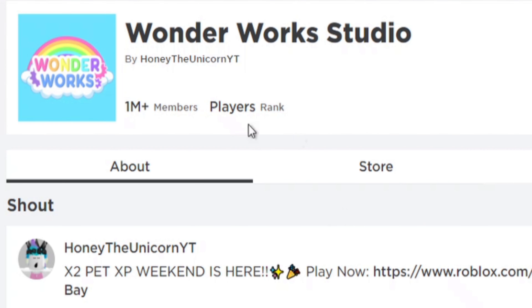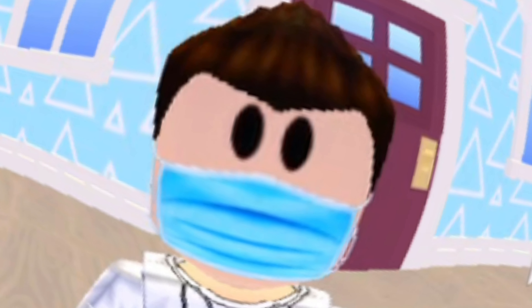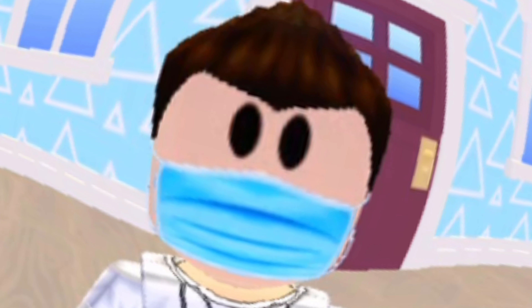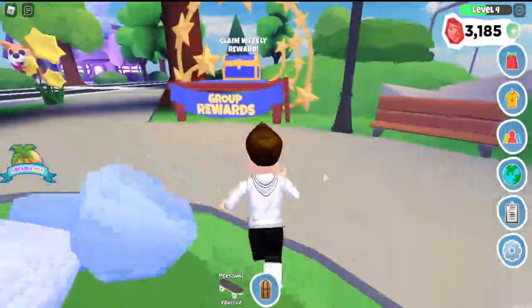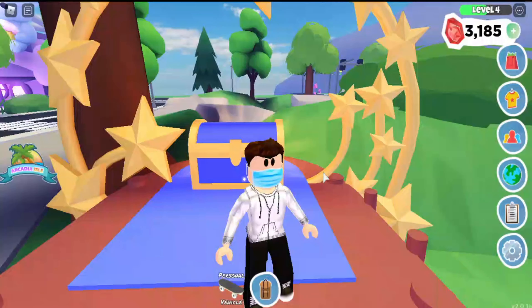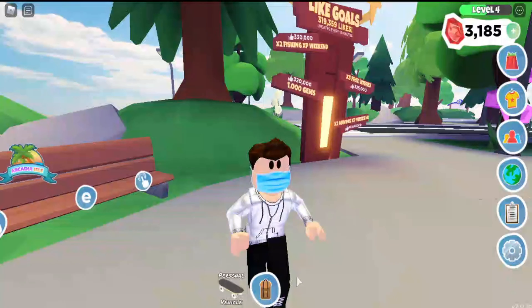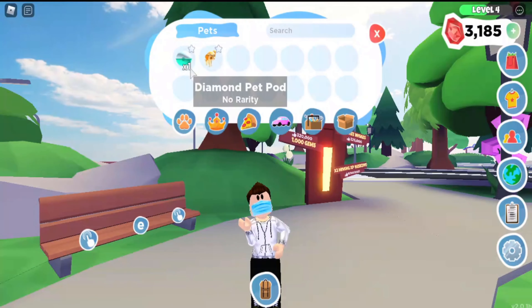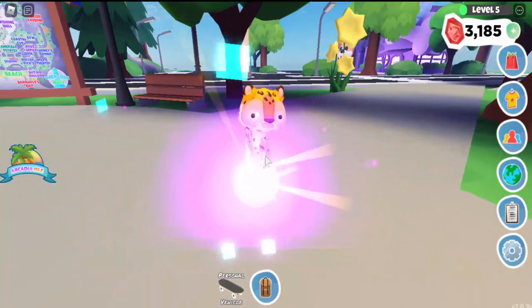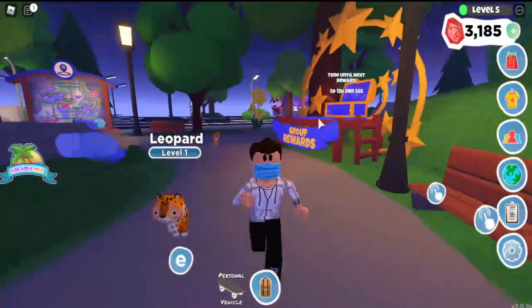For the last thing we're going to do in this episode, I joined the Wonderworks Studio group on Roblox, so I should now be able to go and claim the group reward. I rejoined the game to grab my group reward and for some reason I am wearing a mask now. Time to claim my weekly group reward — let's go! What are we going to get? I think I know what this is — a diamond pet pod! Yay! We get to get our second pet today. It's purple, this means good stuff. A leopard! Let's take it out — that's fun!